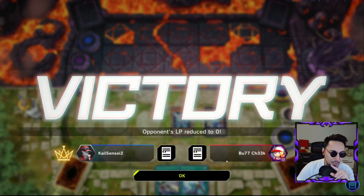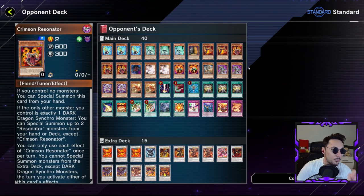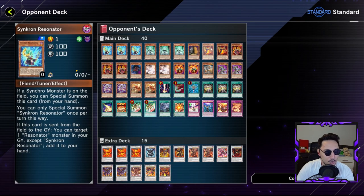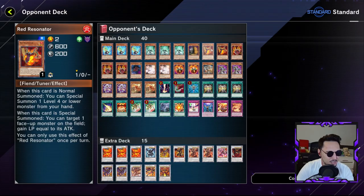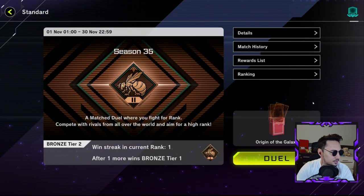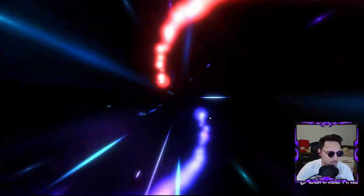Red Dragon Archfiend doesn't really stand a chance against Photon Dragons if not played properly. He went first and had a great hand, so why did he send that to the graveyard when he discarded? He was supposed to discard Crimson Resonator — through Crimson Resonator he could go into Red Rising Dragon, Special Summon Crimson, then pop off from there. Bring Synchron and Soul Resonator onto the field. And why is he playing Red Resonator? There's Vision Resonator that's very important for this deck. Anyways, we move on. Respect to him for playing the RDA deck.